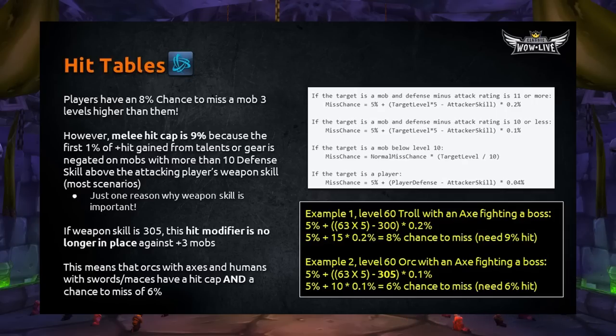A recurring theme in this guide is how important weapon skill is. If your weapon skill is 305 — orcs with axes and humans with swords or maces — this hit modifier is no longer in place. This means those races have a hit cap and a chance to miss of only 6%, not 9%. Let's use the equations to calculate this. A level 60 Troll with an axe has 300 weapon skill, resulting in an 8% chance to miss, requiring 9% hit to be hit-capped. However, a level 60 Orc with an axe has 305 weapon skill, leaving only a 6% chance to miss, requiring only 6% hit.